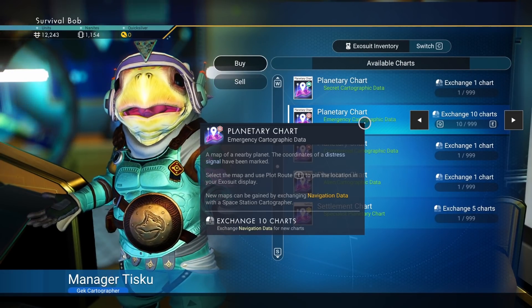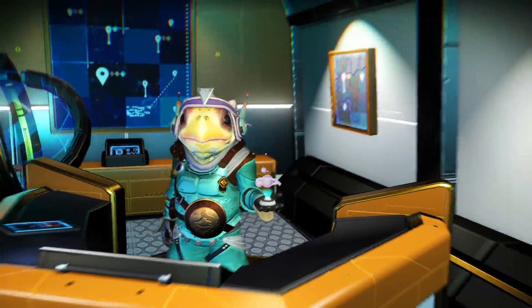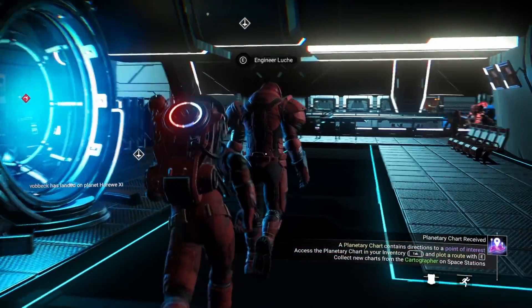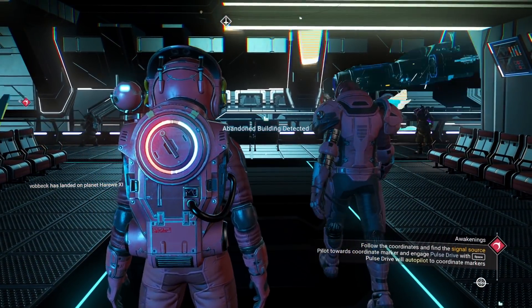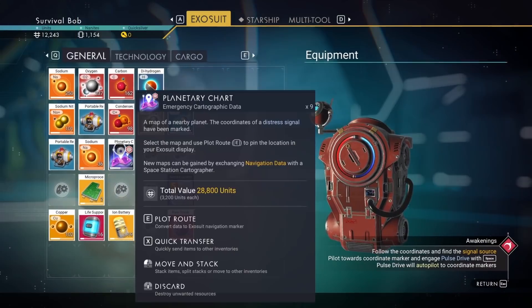The plan here is to take these maps we purchased and look for distress signals of downed ships, take the ships, scrap them, and keep the money.